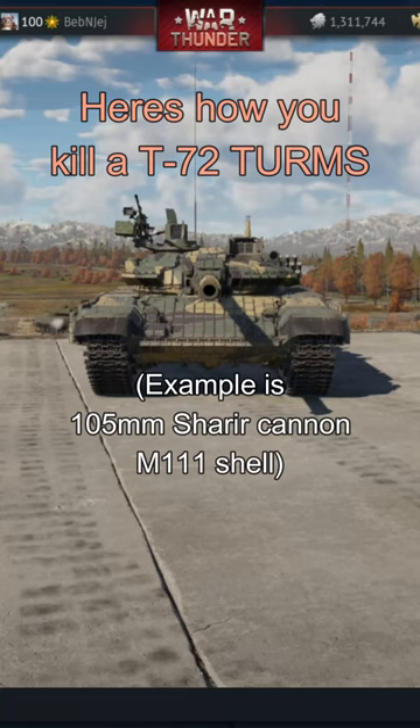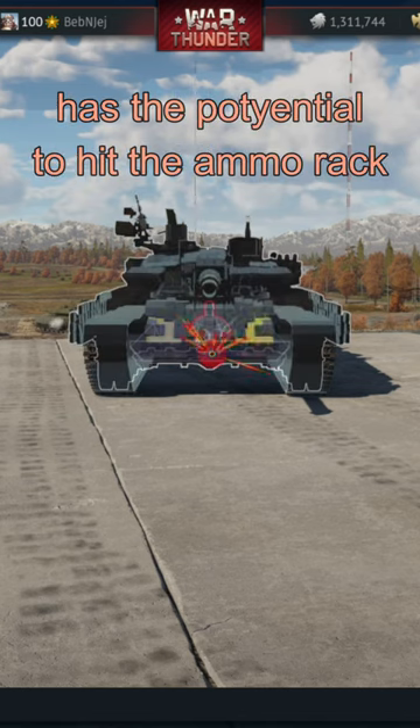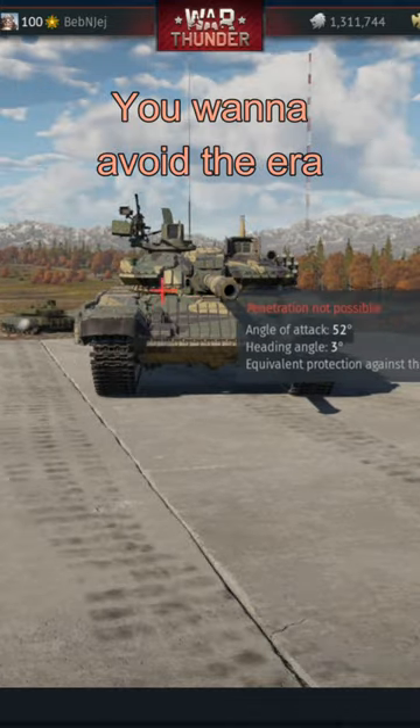Here's how you kill a T-72. You can hit the lower front plate — this kills the driver and has the potential to hit the ammo rack. You can also shoot the driver viewport. You want to avoid the ERA.